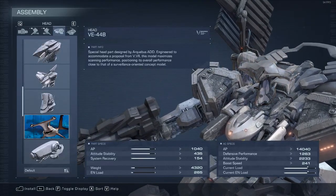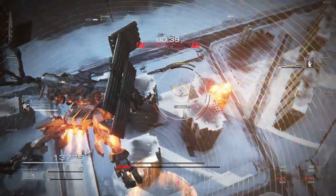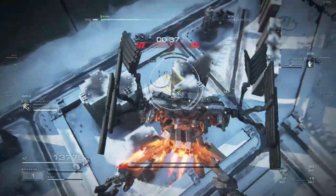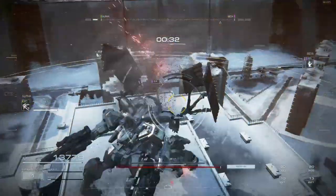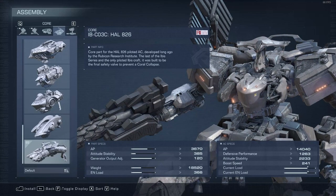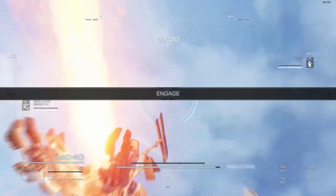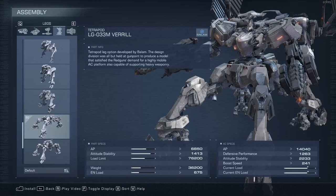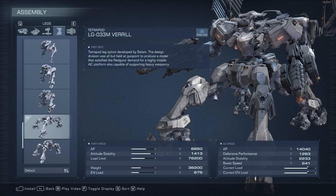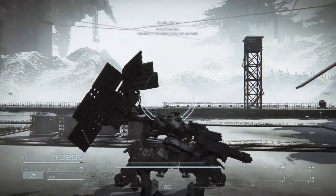The next part is the VE-44B head. You will use the scanning function when your opponent tries to hide from you — it's important not to get ambushed or lose track of your opponent. This head has the greatest scanning distance and can do so far more often than other head parts. The core is the IB-CO3C HAL-826, and the arms are the DFAR-08 Tian Kang, chosen simply because they are the lightest available parts that have the EN load we need. The legs are the VeroLG-033M quad legs, which allow us to float for most of the duel and carry the weight better than any other quad part.